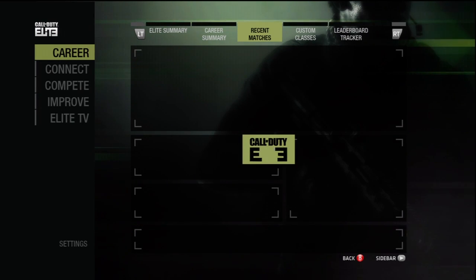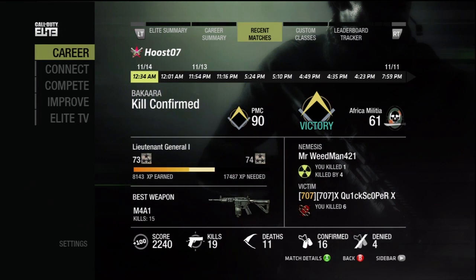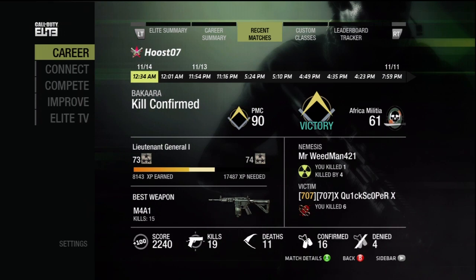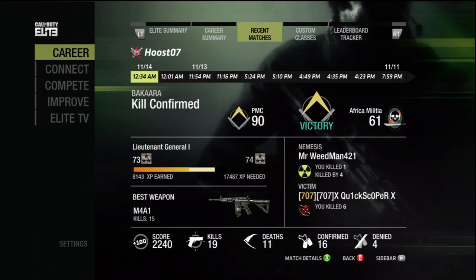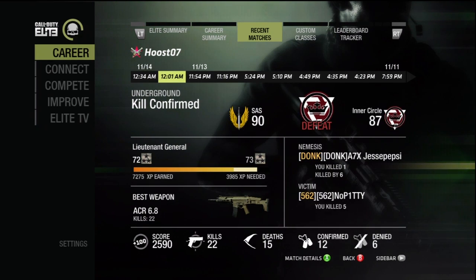Now we're going to scroll over to Recent Matches. You can see that the last match I played was Kill Confirmed — it was a victory. It shows how much XP I had, my nemesis, victims, best weapon, kills, score, and deaths. Unique to the game mode, Kill Confirmed shows my number of confirmed kills as well as my denied kills. Along the top it shows the date and time of the game, and I can scroll through to look at more past games.